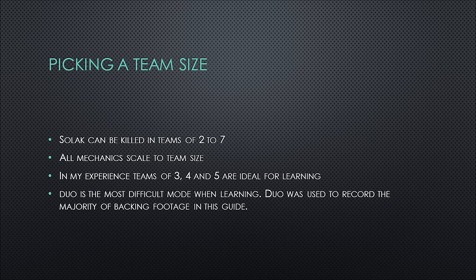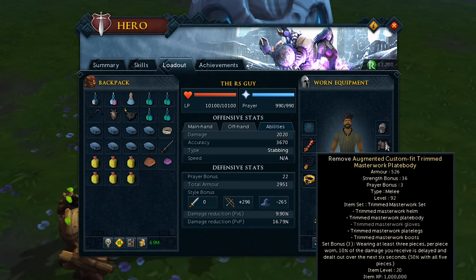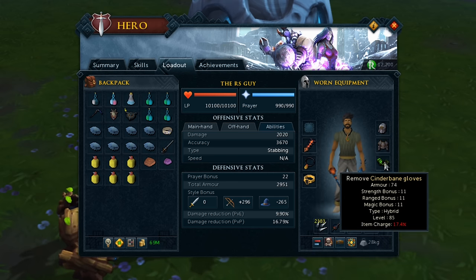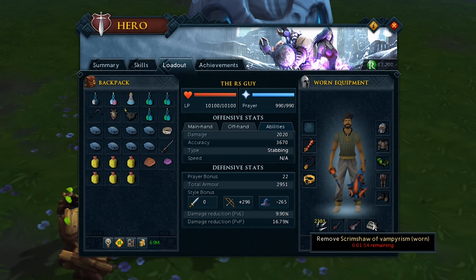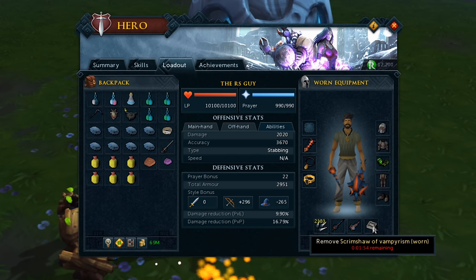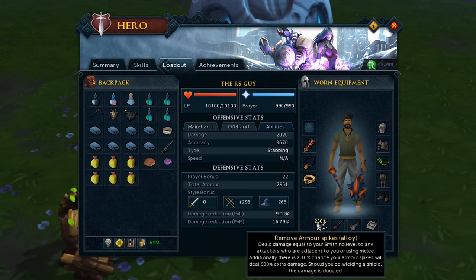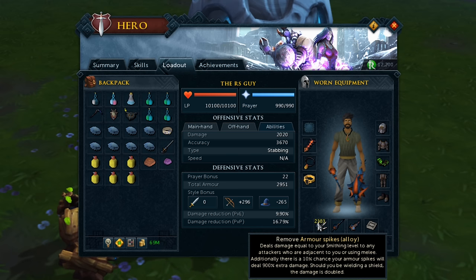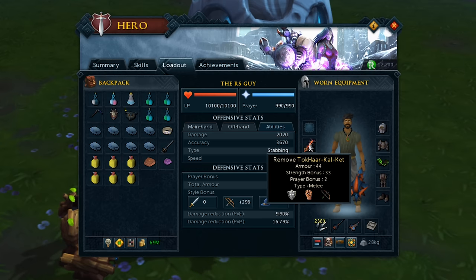Here's an example of the gear and inventory setup for a DPSer at Solak. I'm wearing full custom fit trimmed masterwork, although anything tier 90 or tier 80 will suffice. I'm using cinderbane gloves, camping a scrimshaw of vampirism in my pocket slot, which means I should use next to no food this entire kill. If you're lacking in damage output, a god book would be a better option. The grimoire is best in slot but won't be included due to price. I've got a set of dry gores, alloy armor spikes, a ring of death, an amulet of souls, and a kiln cape.